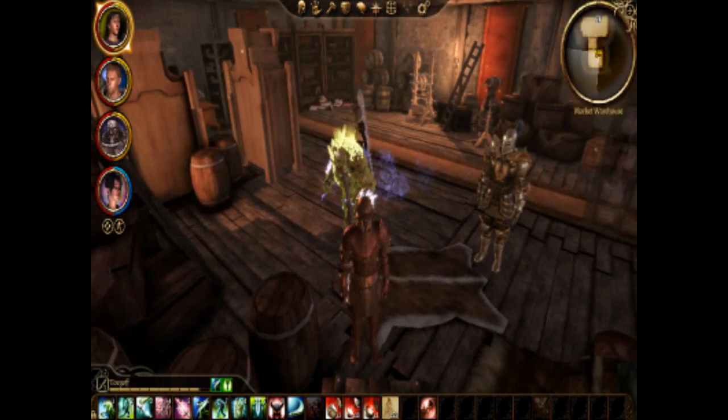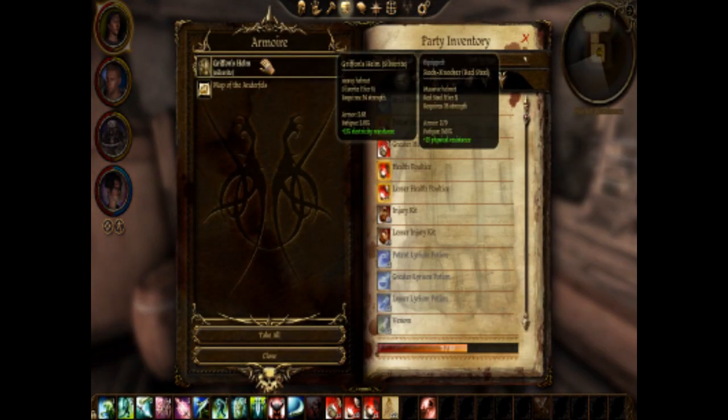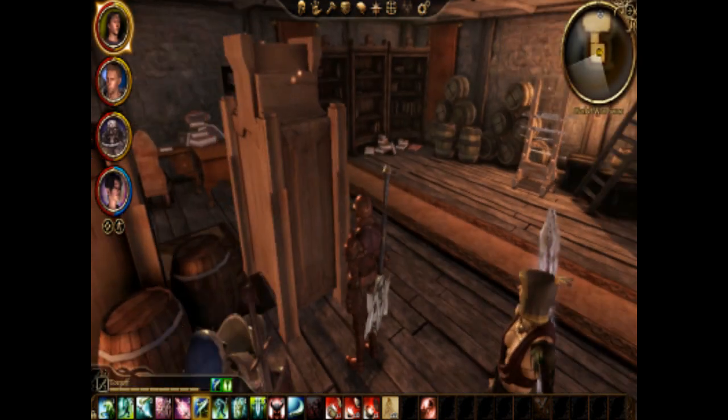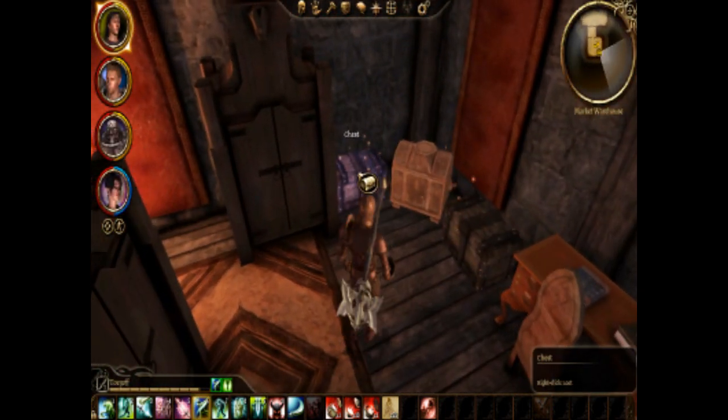Scale gloves — I'm not even going to take them. Armoire. Griffin's Helm, Silverite, 15% electricity. Map of the Anderfells. I'll take it — who knows if I'll need it. As you wish.